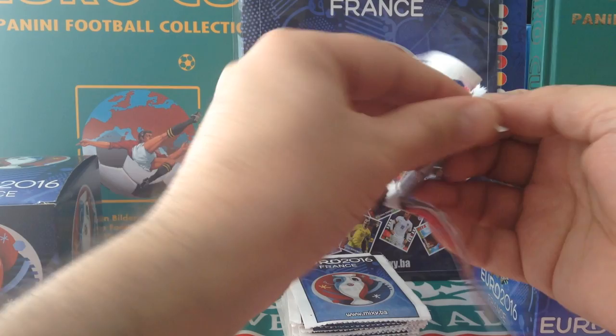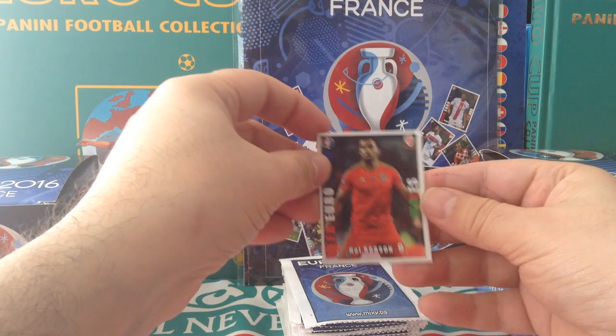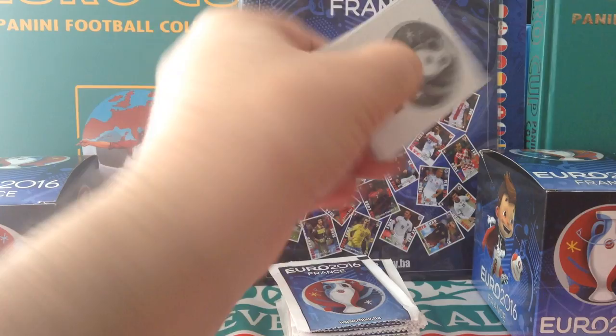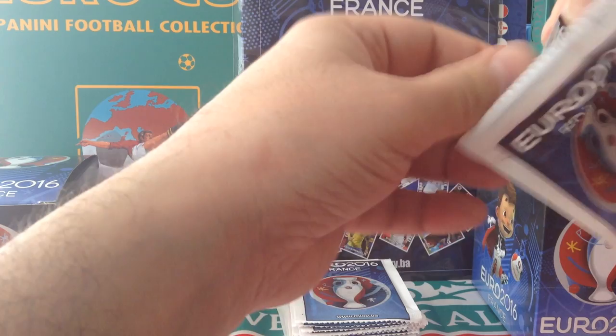Berisha, Albania keeper. Jonas Hechter Germany. Zeyuba Russia. Toivinen Sweden. And Uzbayrakli from Turkey — I hope I got this one right. Then Kana for Albania, Hechter again, Grigori Romania, Gerard Piquet for Spain, and Hal Robson for Wales. This is an exact packet to the one before, but for one card that was different.